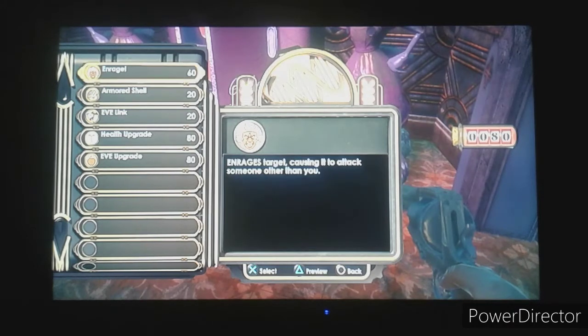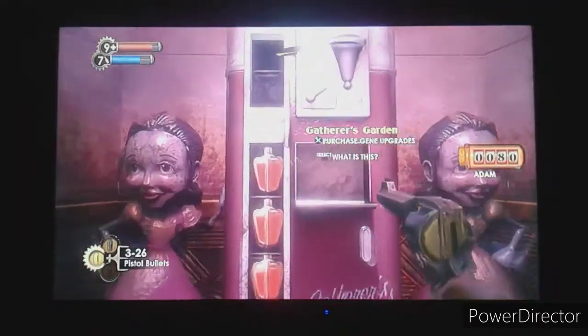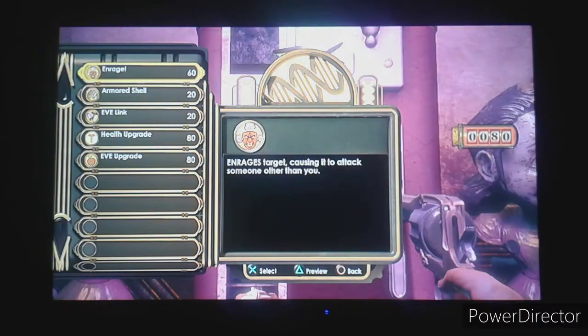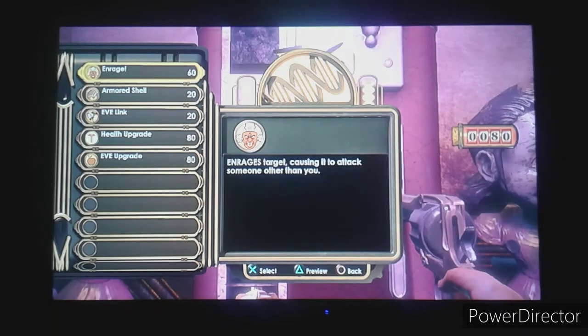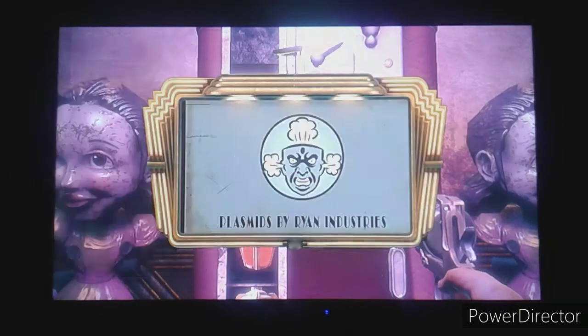Here's a Gatherer's Garden where you can purchase some gene upgrades. We've got Enrage, Armored Shell, Eve Link, a health upgrade, and an Eve upgrade. Enrage is the only actual plasmid here. The advertisement says: enrage your enemies, laugh as your enemies fight each other - evolve today! Armored Shell is a passive ability that reduces all physical damage.